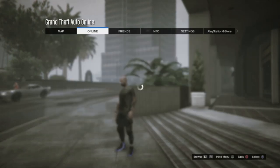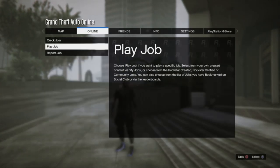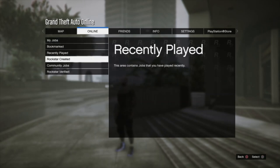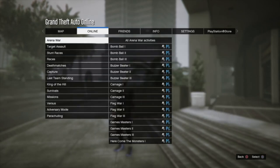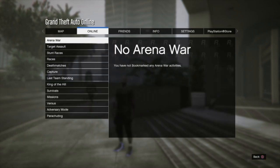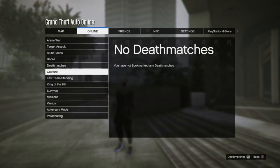In order to get this mission, you're going to have to go in the description below and download the mission linked there. You're going to go to Rockstar Created, bookmark jobs, and go down to Last Team Standing. You should see the mission right there. Go ahead and bookmark it. Once you bookmark the mission, you're going to have to restart your game.